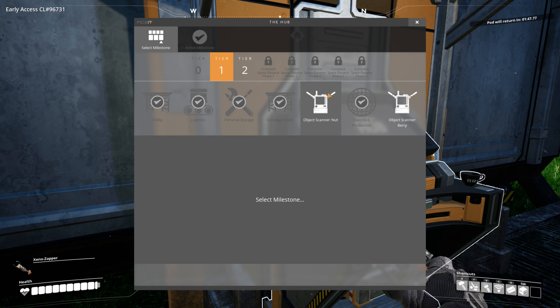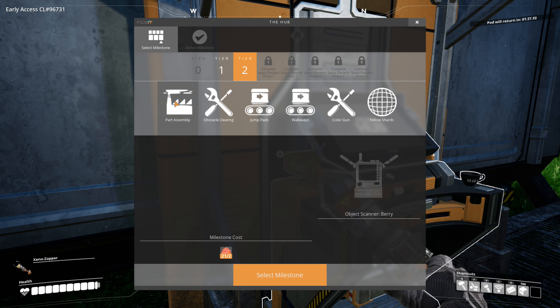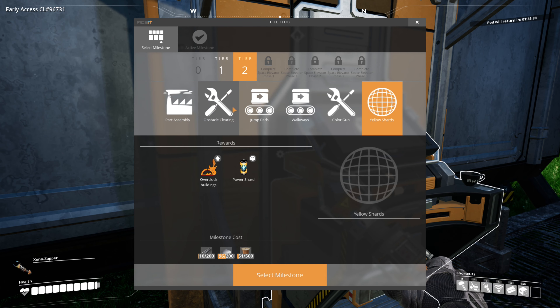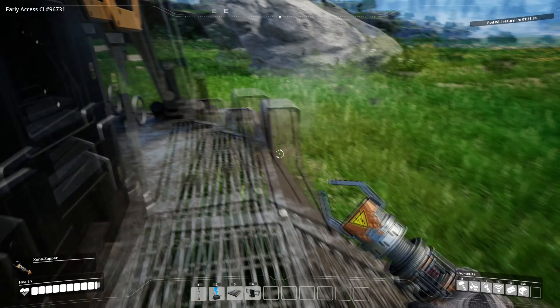Now let's see — the next things we can do are those two. Those do not require our ship to be sent out again, that's a good thing. And then we can start on this part, but I think that the obstacle clearing is the most important one.